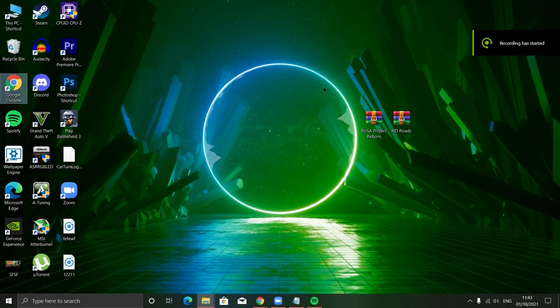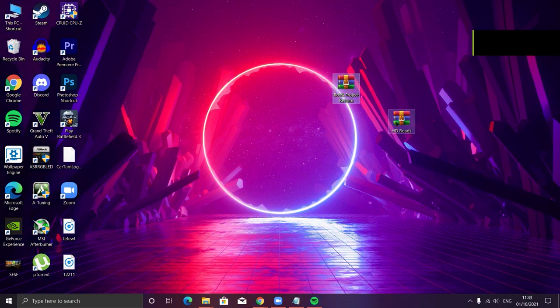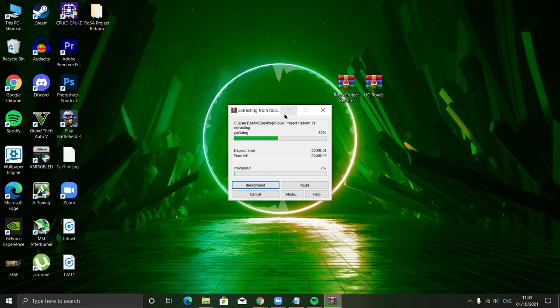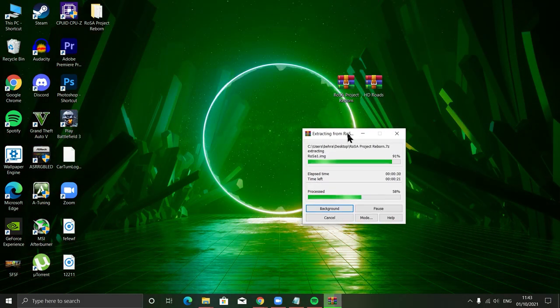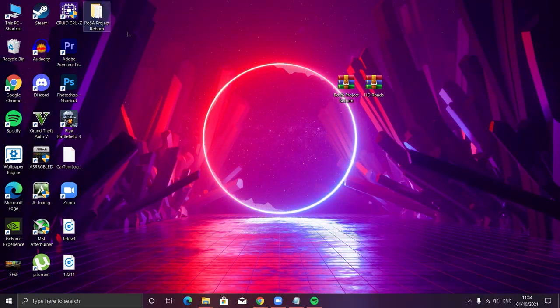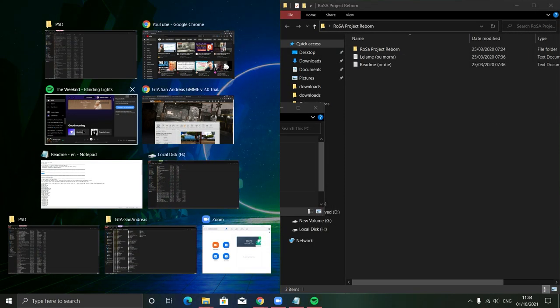Alright guys, as you can see we are on our desktop. First, you need to get these two files — make sure you check the description for more information. The second thing you need to do is extract this file to your desktop or any specific folder you want, and once your file has been extracted, open your extracted folder.